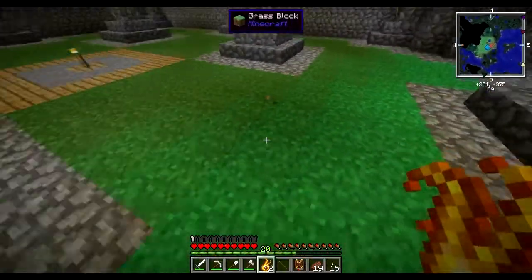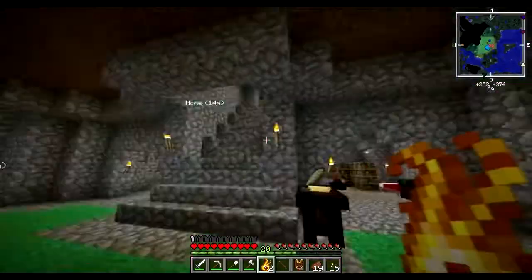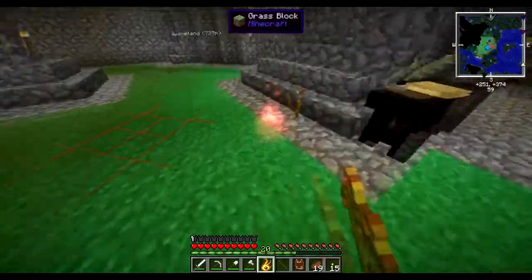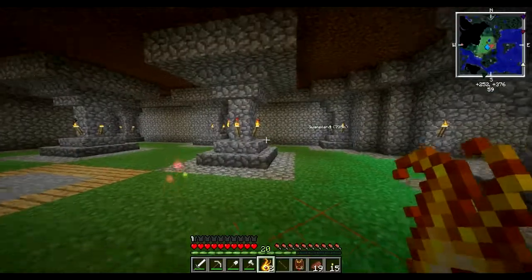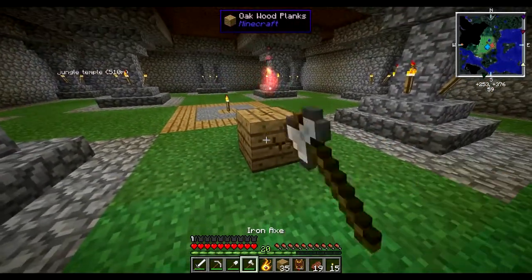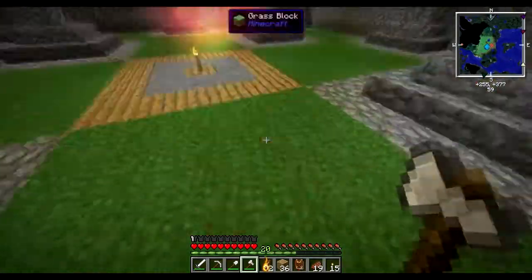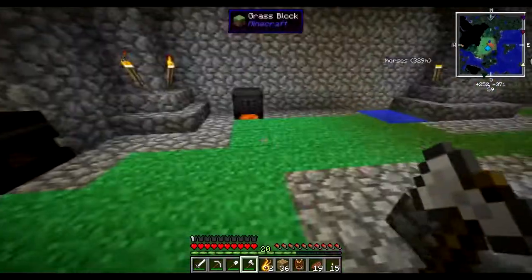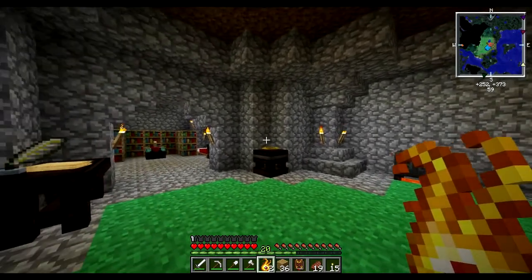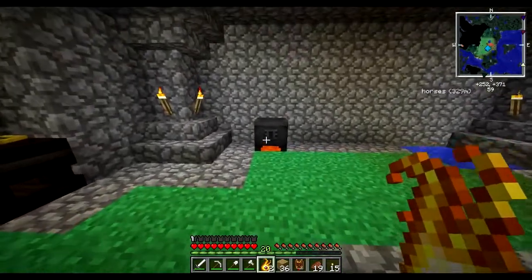I'll show you - if I break this and because I'm using NEI I can hit F7, these red squares are areas that are dark enough for mobs to spawn. You can see we've got all these torches making areas safe, but if we put our niter here you can see it lights up this area and makes it safe. It's also a freestanding block, so we can place it on top of a wood block, break the wood block, and it stays there - it's not like a torch that breaks when you remove the block beneath it. It'll stand on its own just up in the air.